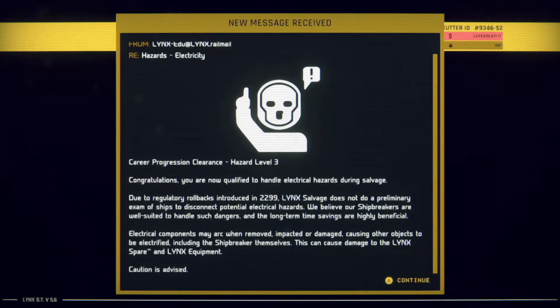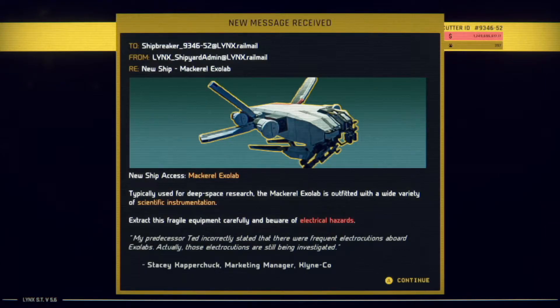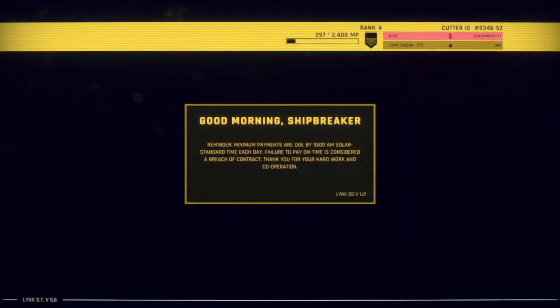Also, I love that this little thumbs-up guy on the top shows up all over the place, but he looks a bit like a skull. New ship access: Macro Exolab. Typically used for deep space research, the Macro Exolab is outfitted with a wide variety of scientific instrumentation. Extract this fragile equipment carefully and beware of electrical hazards.